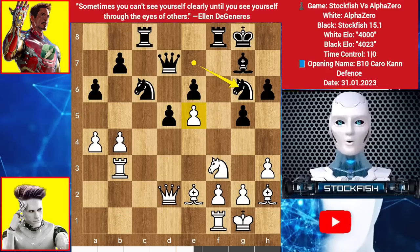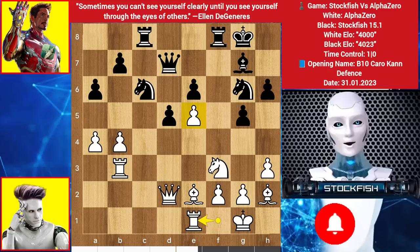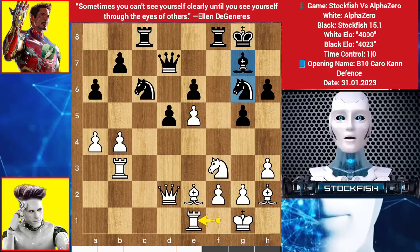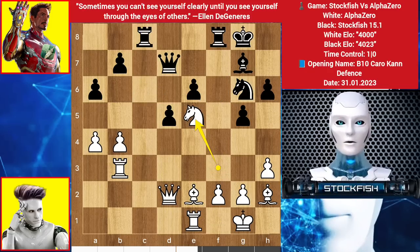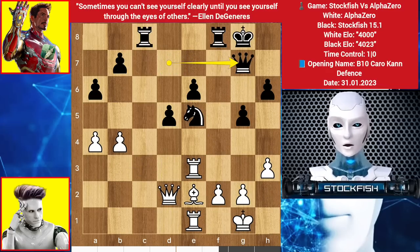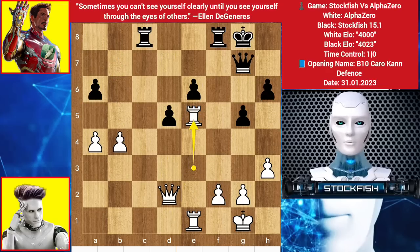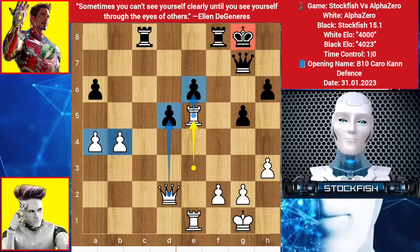Rook E1. If you think you can take the Pawn, let me show it: Knight takes Pawn, Knight takes, takes, takes, Knight takes, Rook to E3, Queen to G7 is the best move, Bishop takes Pawn, Pawn takes, Rook takes — your center Pawns will be gone by the Rook and the Queen. White will make a passed Pawn on the Queen side, and Black's King structure will be bad.